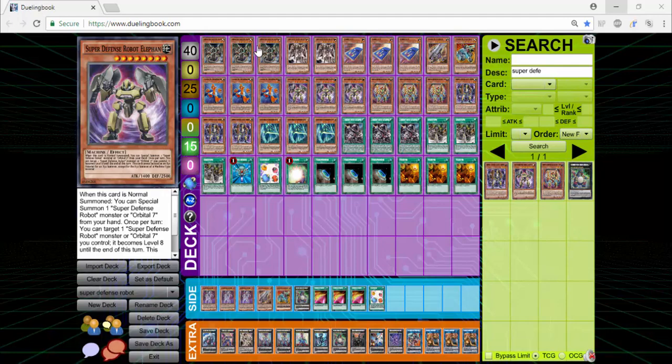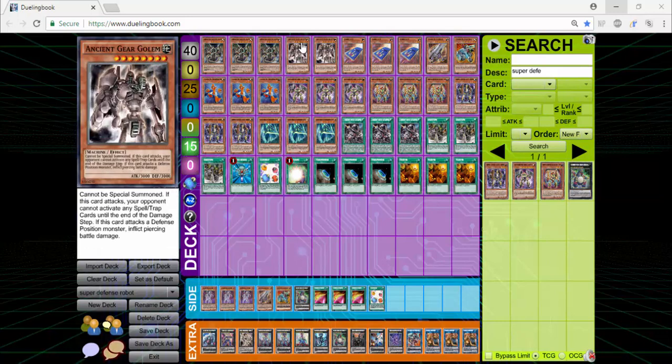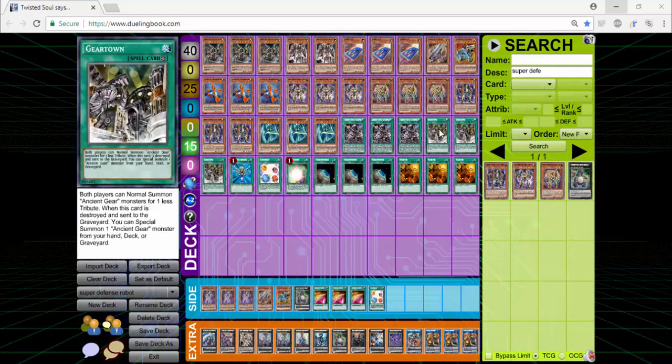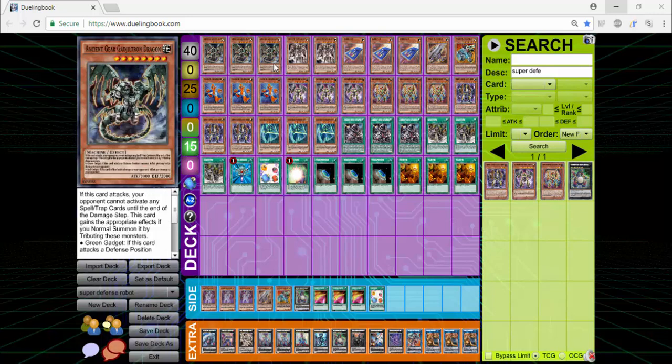I'll get to these guys once we get to them. We're running a mini Ancient Gear engine of Triple Ancient Gear Gadgeton Dragon, Double Ancient Gear Golem, Triple Ancient Gear Town, and Triple Ancient Gear Catapult. This is here mainly just to do three things. One, it deck spins when you get the combo going, which is a little touch and go, but I like it because the deck doesn't really have a lot of oomph without that particular engine. With this engine, at the very least, it can pop off really hard, and I've actually won games just because of that particular combination alone.